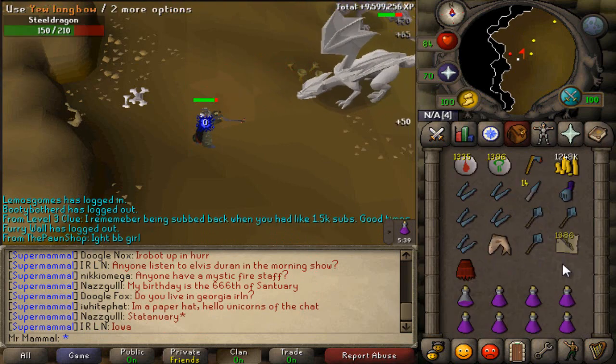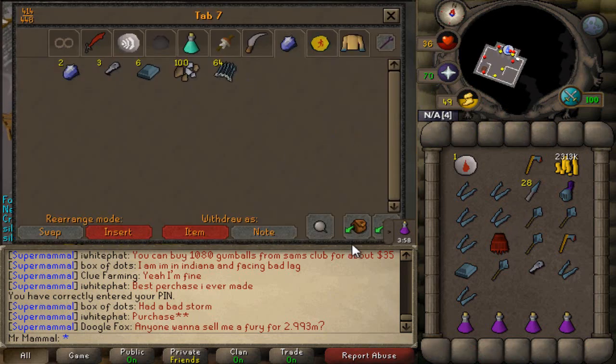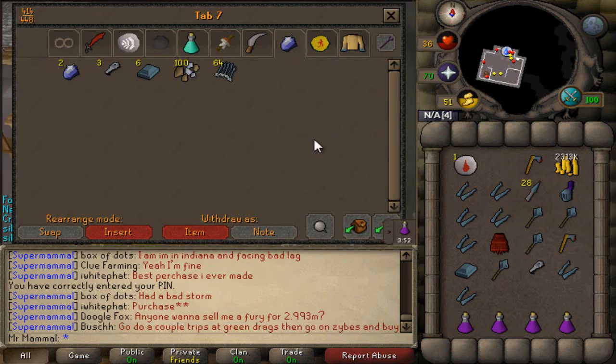Alrighty guys, we're done with those first 3k casts of firewave and alch. You can see the total loot in our inventory, so we'll just throw this in the bank tab, but we will keep all this cash out just so I can keep track of how much money I get back total from alching. So we'll just throw this in the tab and then finish off the rest of those casts.